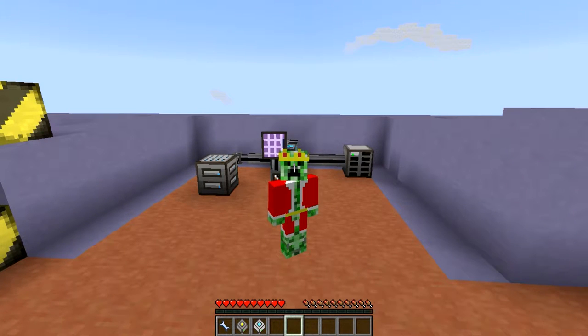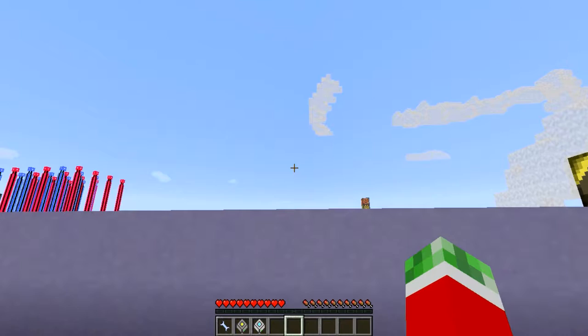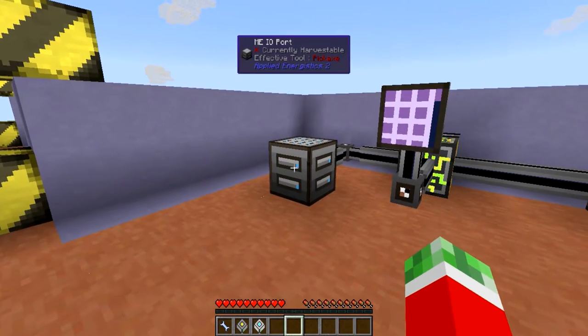Hey guys, my name is Guyanjay and welcome to episode 7 of my Applied Energistics 2 tutorial series for Minecraft 1.7.10. This will be another quick episode where we will be discussing one specific block, which is in this case the ME IO Port.